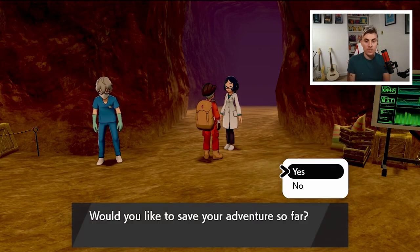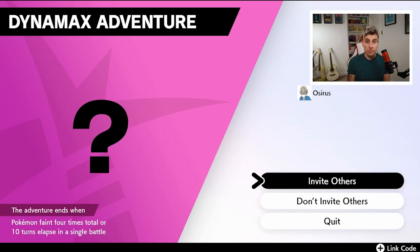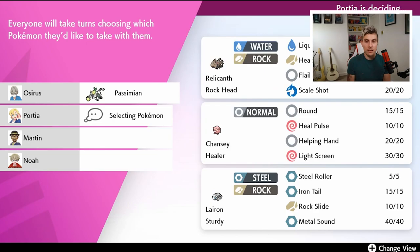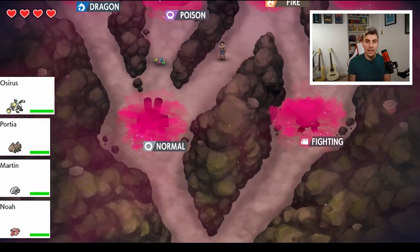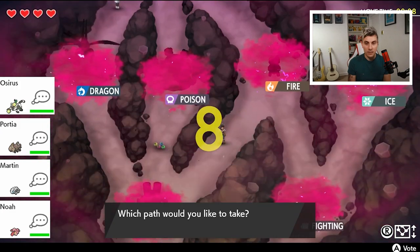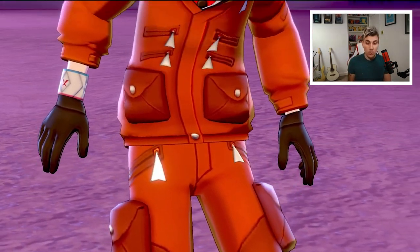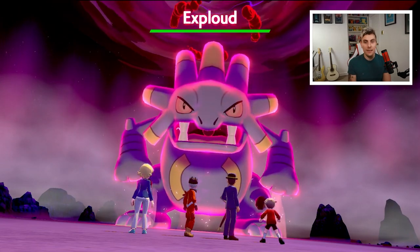When you enter a Dynamax Adventure you pick one of three rental Pokémon — I'm going with Passimian. At the top of the screen you can see the type of the final boss, and you can scroll up with the R button to view the full route. Plan your type matchups as best you can; here we're going normal type for the first encounter, then fire, with steel and rock options along the way.